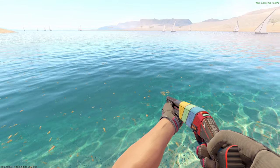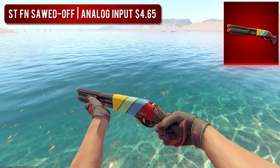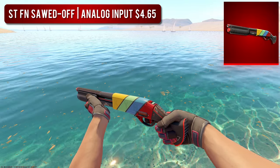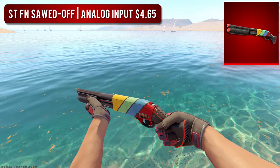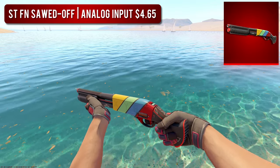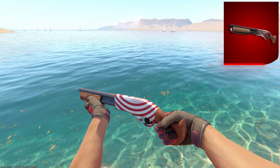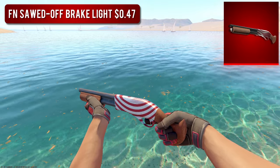Next up, we have the Sawed-Off. For the high-tier option, I went with the StatTrak Factory New Analog Input — this skin's extremely new and honestly doesn't cost that much. There aren't that many good red options for the Sawed-Off, but if you're trying to stick to a mostly red loadout, I'd honestly recommend going with the budget version — the Factory New Brake Light. This thing only costs around 50 cents, and it's all white and red, which looks super good.